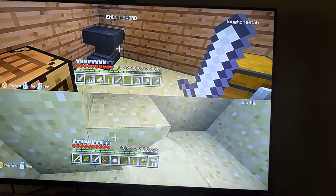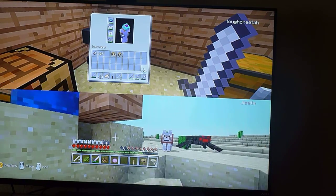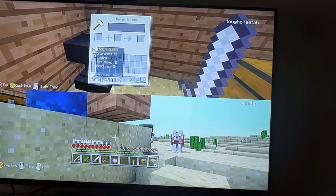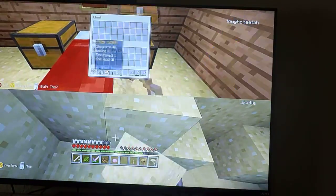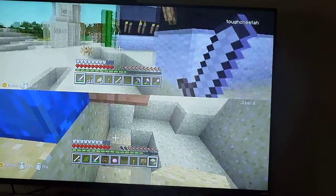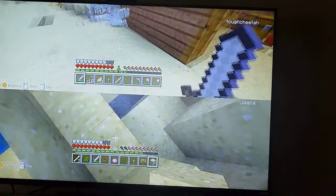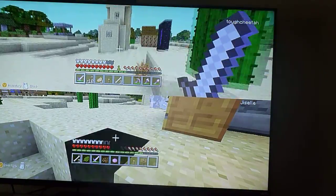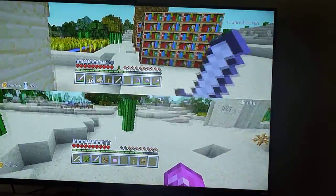My iron sword is awesome — we got this to name stuff. I got an ender sword. That's just chests and stuff. This is Pink Poppy's base — it just says 'Pink Poppies' now because it grew up.